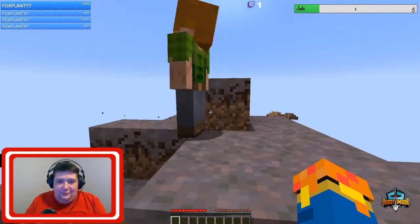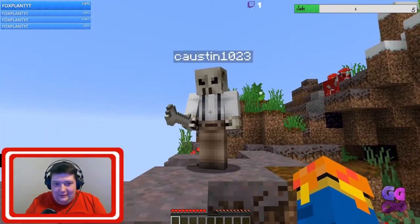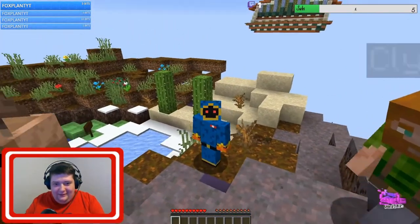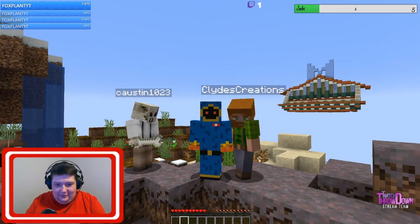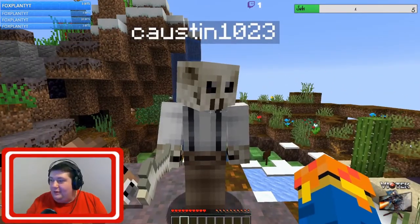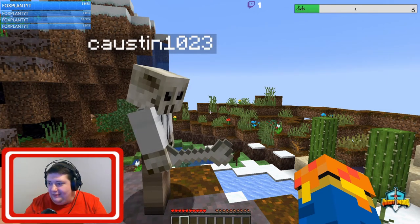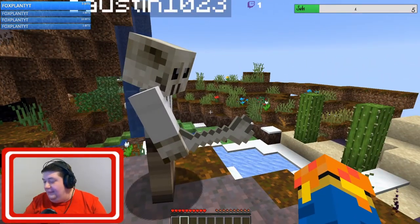Hey, we are back! We got Clyde Creations, C Austin, and Ether. We totally know how Minecraft works — there's a cow in the way. We got a screenshot, totally right there, perfect. We are totally pro at this, guys. We are doing a CTM map — yay! We're assuming you guys have no idea what this is. Hey, look, we got real Mexican Joker with us — he says he's a real fan of C Austin.